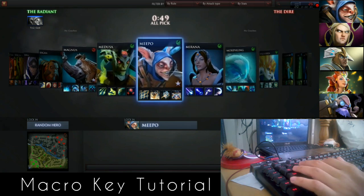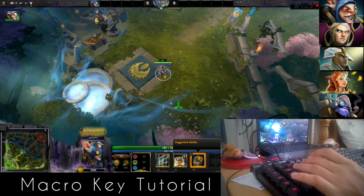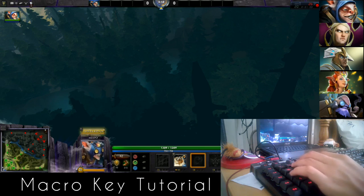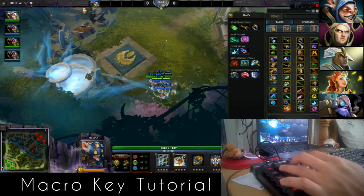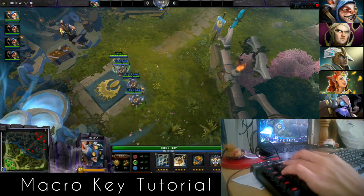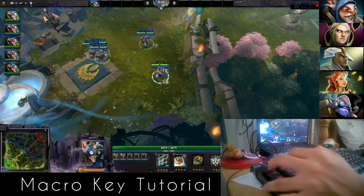We're going to be using Meepo right now. I recommend that you use quick cast ability, which makes you capable of doing tasks very easily. We're going to use a cheat mode and level up to 25 to max my level. I'll accept the setup first so everything will be ready.